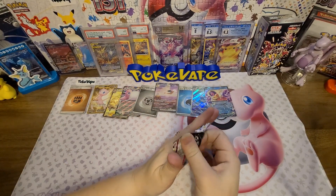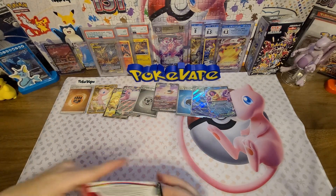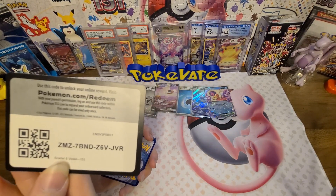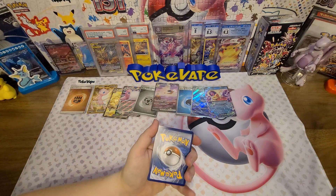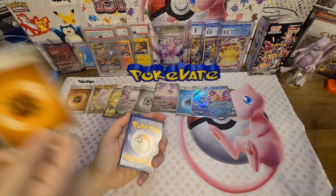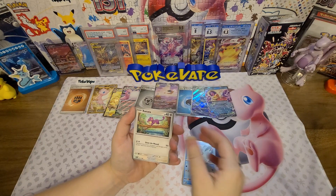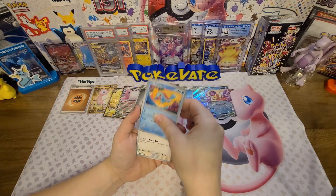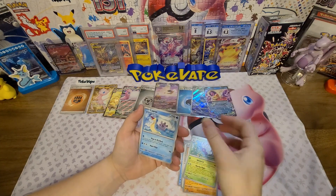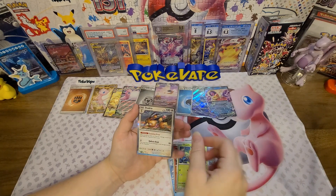All right, your last pack — let's see what you can get. Code card — Electric, Dark — and it's Fighting again, back to back, still two to two. Tentacool, Rattata, Squirtle, Lickitung, Hitmonchan, Butterfree, Lapras, reverse Bulbasaur, reverse Weedle, and a holo Dodrio.